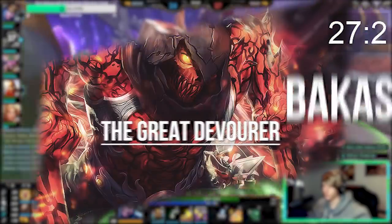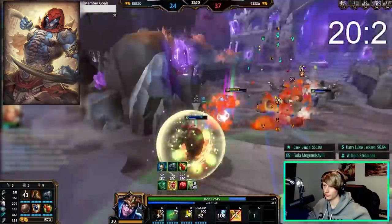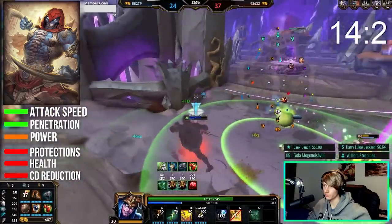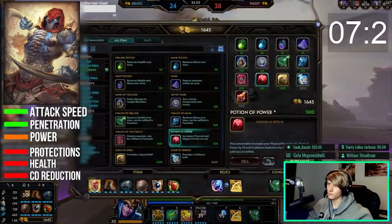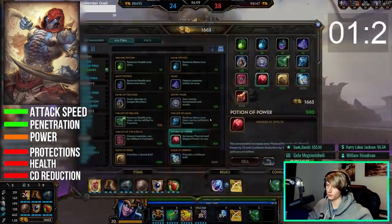Bakasura is a basic attack-focused rush-down and burn god with very effective farming techniques. He will typically play passive and farm early on, then come out swinging in the mid to late game with strong auto attacks. He uses attack speed and penetration as his core stats with a bit of power mixed in, but usually won't need any protections, health, or cooldown reduction. The best way to deal with Bakasura is to save escape options for any ults — once he's used it, he's in a pretty bad spot. If you enjoy vomiting your way to a ranked win, try out Bakasura.